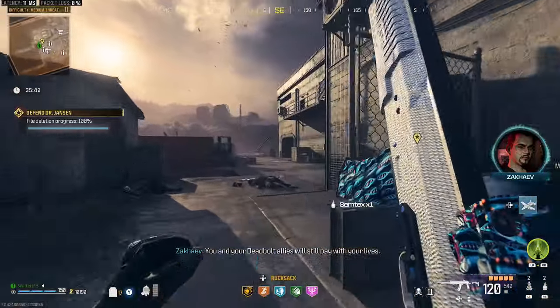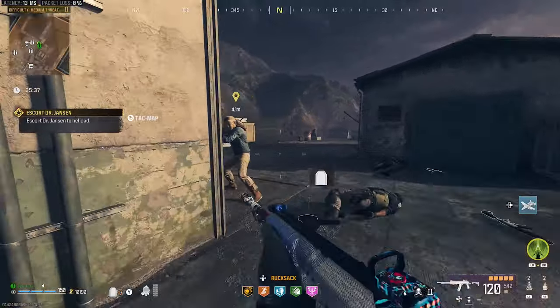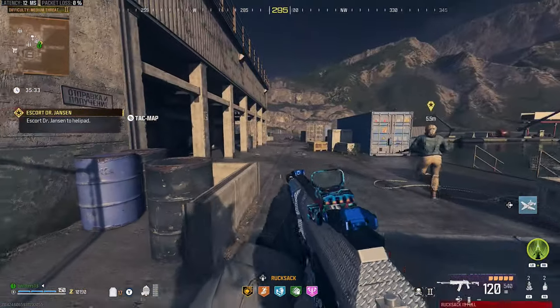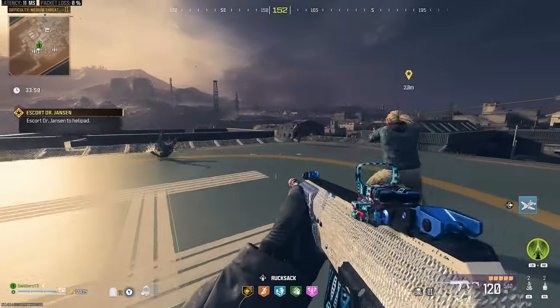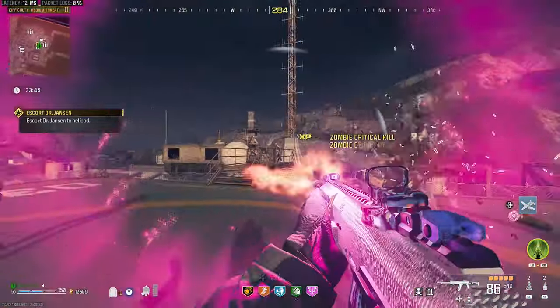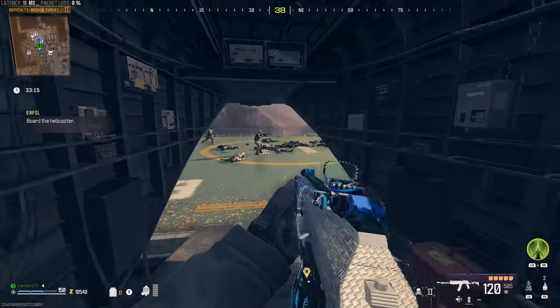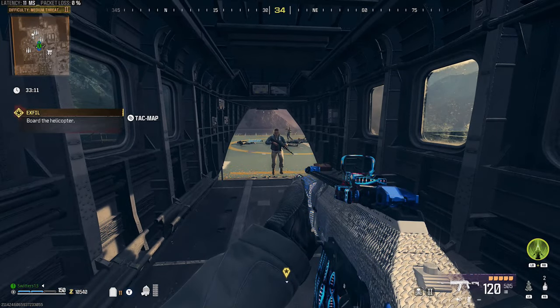She should be standing out in front of the door ready to go. Follow her now to the exfil site — she takes her time so you can't get too far ahead of her, there's nothing you can do about it. Get kills along the way. Dr. Jansen will slowly — and I do mean slowly — make her way to the roof helipad where you will make a final stand. Kill the zombies, kill the mercenaries, get on the helicopter and exfil. Congratulations, you have done Extraction solo.